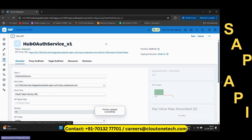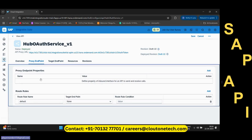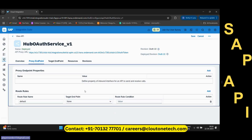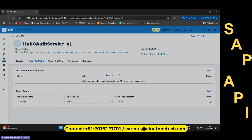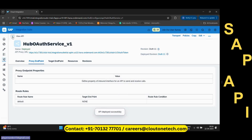This particular policy — one more thing: since this particular API proxy has to return nothing, in the proxy endpoint you have to select the target endpoint as null. Meaning it will be going to nowhere, but it will just return a response from the mediation layer itself. Whenever anyone hits this API proxy, they just get a response with that. Okay, now let me just save this and then deploy this. It is deployed now.